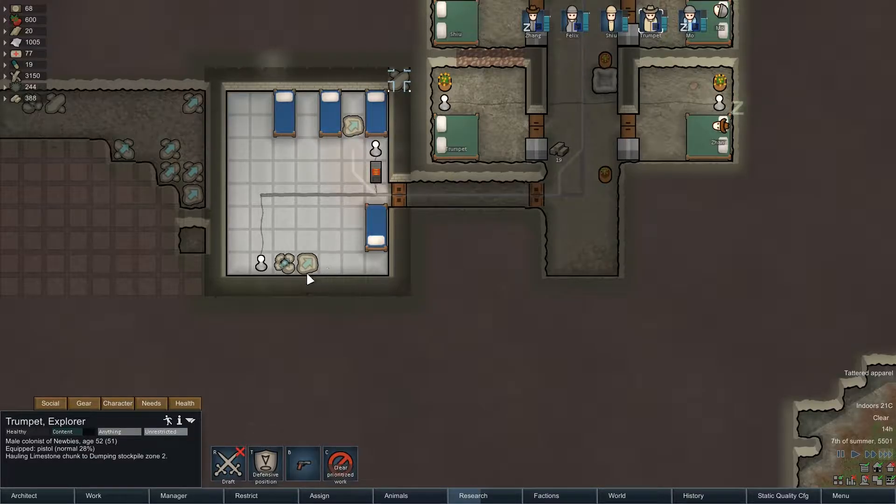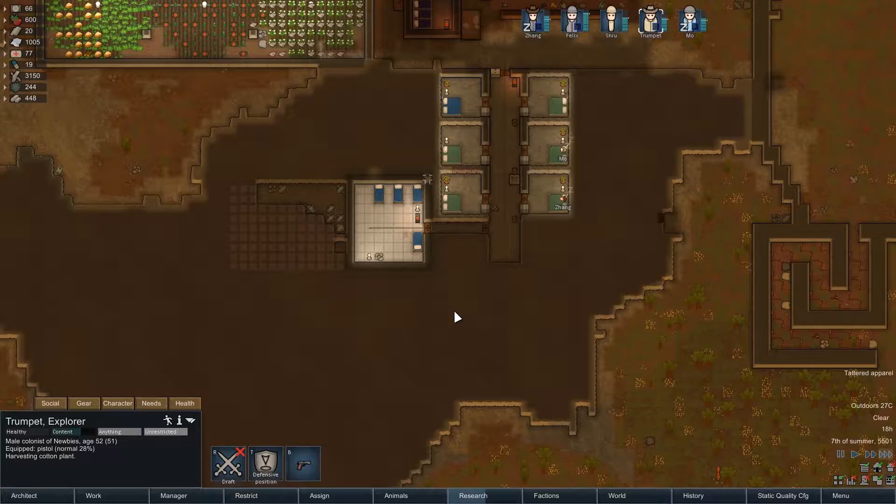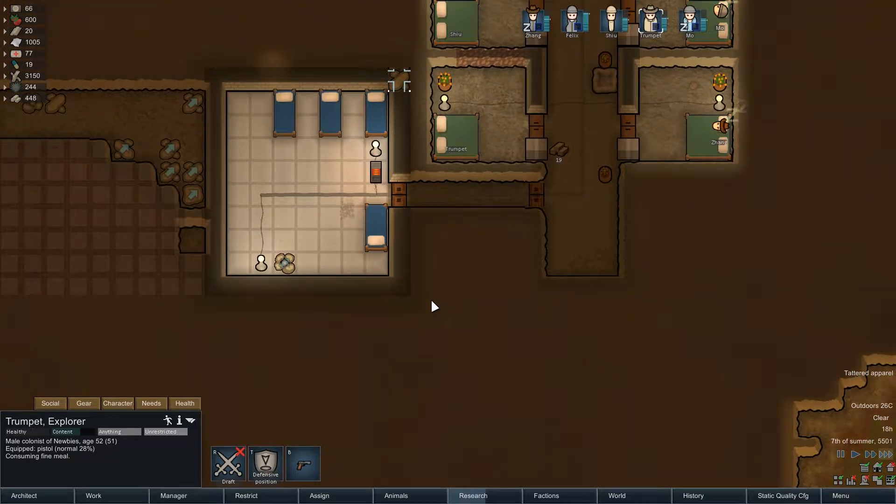It's been very frustrating losing both our doctors. Almost lost a colonist last episode, I believe. Let's get these chunks out of here and get our hospital fully completed. We definitely want to get this room set up so we don't have any more infections like we've been having. That last one - clean up this room.